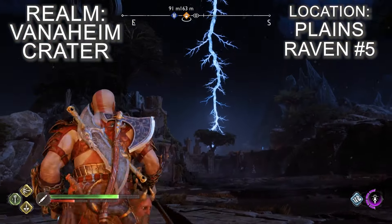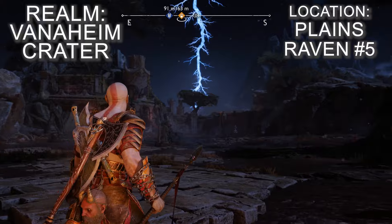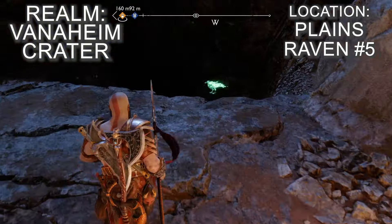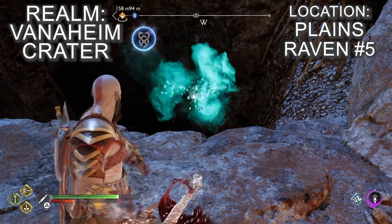To reach this raven you need to get to the open area in the north of the plains. There's a mystic gateway called the Overgrown Tower in this area and it's also where you fight a dragon called the Crimson Dread. Once you're in this area, there is a pit that you can look into on the western edge and there you'll find the raven.